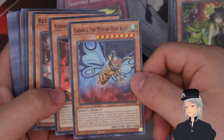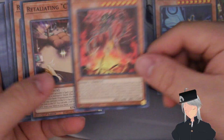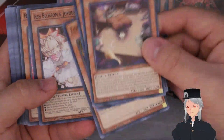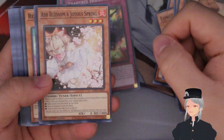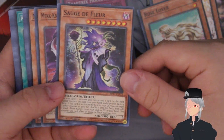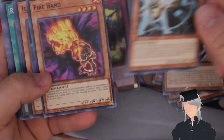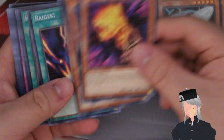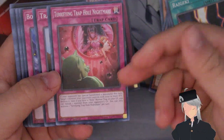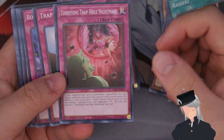There are some good kit monsters here: two Kaijus — Gadarla the Mystery Dust and Kumongous the Sticky String Kaiju — as well as Retaliating C, Rose Insect, Lonefire Blossom for plant monsters though you don't play those in the budget deck. We also have a common rarity Ash Blossom, Rose Lover, Sage de Fleur which is a decent reprint from Synchro Storm, two Meklord Knight reprints, Artifact Moralltach, Fire Hand, Ice Hand, Thunder Hand as good extenders, and common Raigeki and Harpie's Feather Duster.